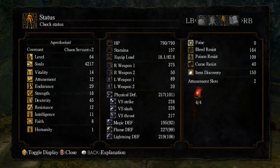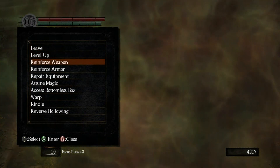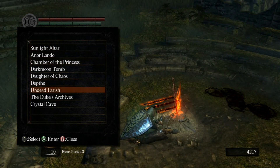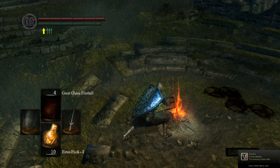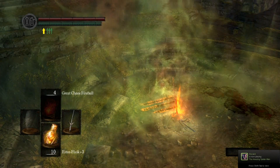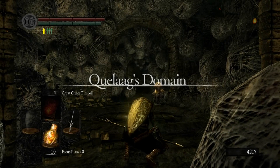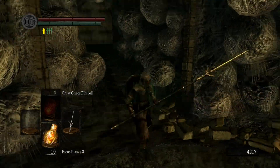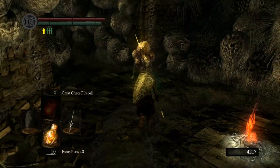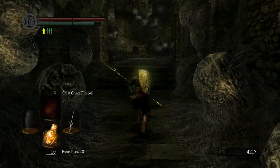Where do I rank right now with my Covenant? Let me see — Chaos Servant plus two. That's good. That allows me to have the shortcut opened up. So I'm going to warp to the Tower of Chaos. And here I am. Now it's time to move on — we're going to go through the Demon Ruins.